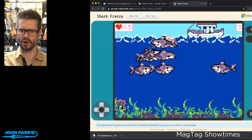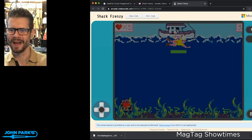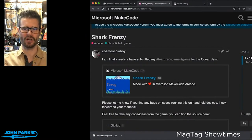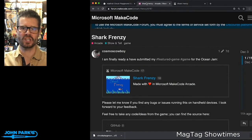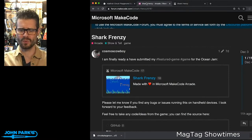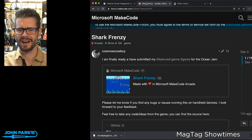Watch this — if I get killed, a whole bunch of sharks go for you, which is terrifying. They just get on you. Really tremendous effort. Go check it out — it's Shark Frenzy by Cosmos Cowboy. You can click on 'edit code' and check out the very elaborate setup that makes all that work. It's really impressive — you can check it out in blocks mode or in JavaScript mode.